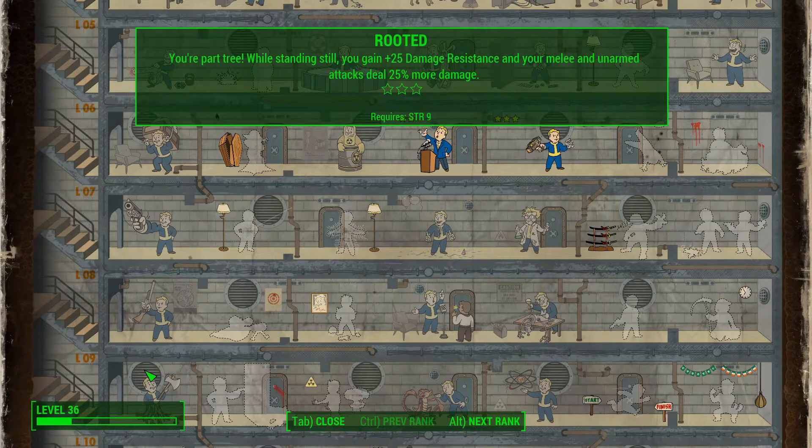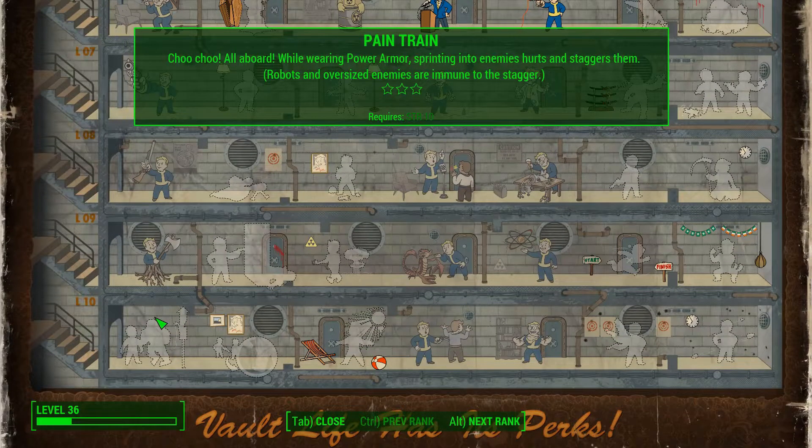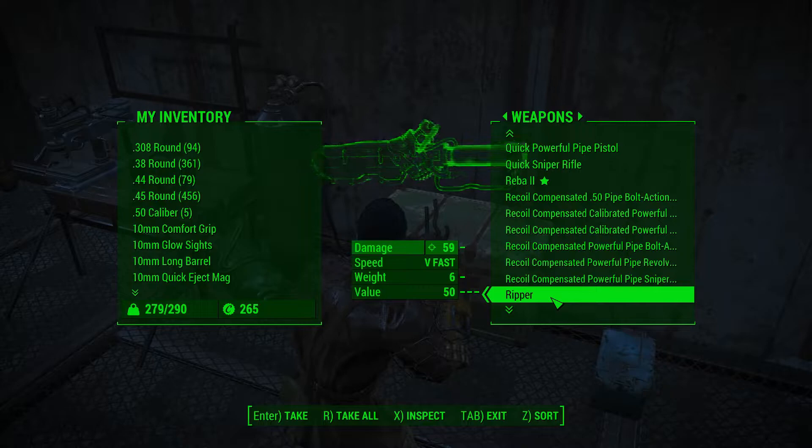If you're rooted you get more damage resistance and your melee does even more. So if you stack this on top of each other you can do a lot of damage - I'm talking an insane amount. Power fists don't work with this sadly, but rippers do work.